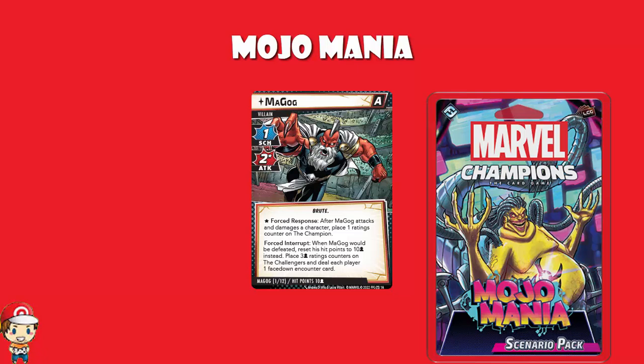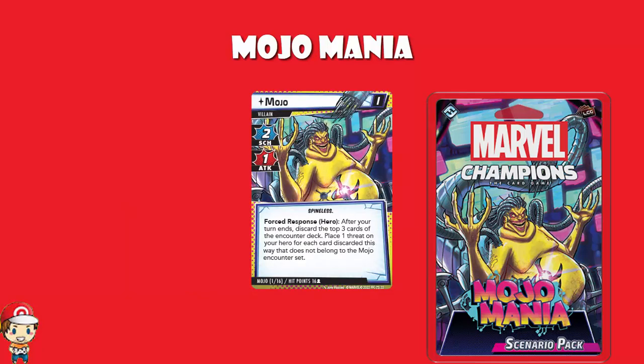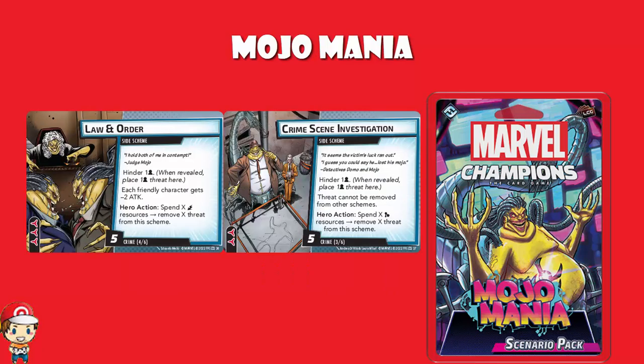You've then got to fight against Spiral, who you can't actually take down. Spiral cannot take damage or be stunned, and you can't move threat from the main scheme. You need to get Spiral into a cornered stage, meaning you're playing around until you end up with a cornered treachery card where you can flip Spiral to her cornered side. It's not that easy. And then you've got to fight against Mojo, who basically is making you fight through a bunch of genres. You have the wheel of genres — after the encounter deck resets, if there are no set-aside modular encounter sets remaining, you lose. Otherwise you flip and get a new genre, and you have to fight through themed stuff like crime scene investigation or law and order — very much themed after TV genres, which if you're familiar with the comics should seem pretty gosh darn familiar.